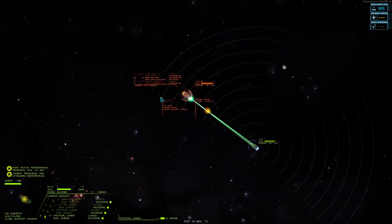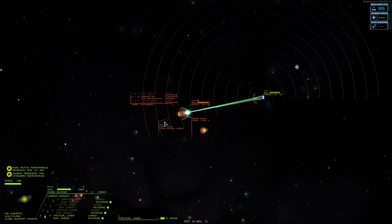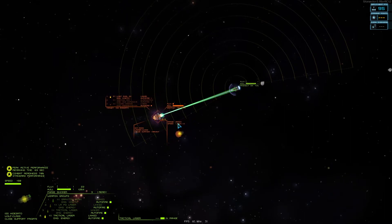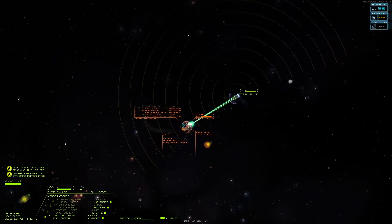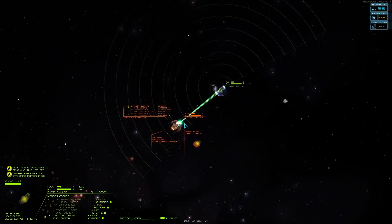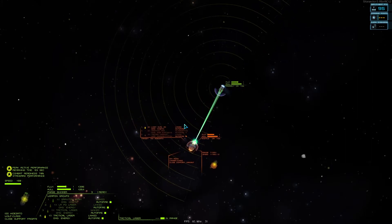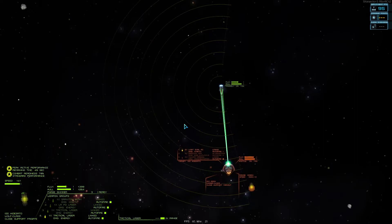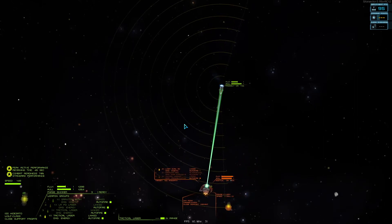Against smaller frigates this makes the wolf the ultimate frigate killer. Against some destroyers it can also do extremely well — I assume against a shrike it can do great, we'll test that right after. Against carriers it doesn't really do so well, simply because it doesn't have the killing potential needed to quickly destroy all the fighters and then kill the carrier.